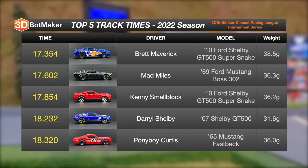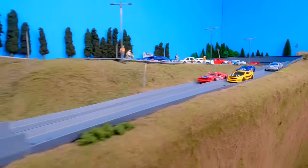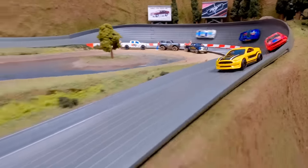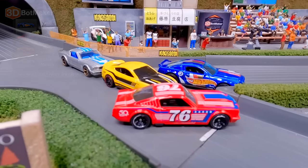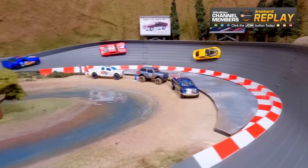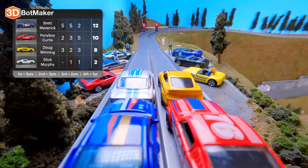Race three: Pony Boy Curtis on the front right, Doug Winning on the front left in the yellow GT350R. Pony Boy Curtis with the early lead, Doug Winning staying right with him. Doug Winning overtakes Pony Boy Curtis — nice pass. Here they come through the final corner — Pony Boy Curtis takes the lead back from Doug Winning with a nice pass right before the finish. Really good race with great back and forth action. Right here Doug Winning cuts in front and blocks on turn two, but Pony Boy Curtis chases him down, stays on the outside, and cuts him off — returning the favor. Pony Boy moves up to second with 10 points; Brett Maverick leads with 12.